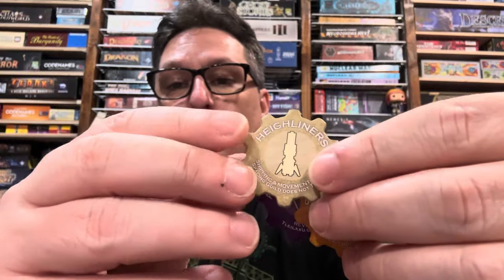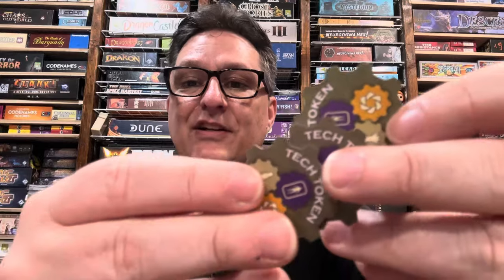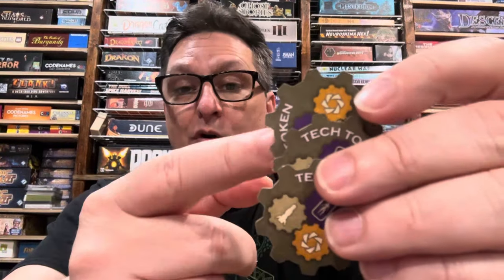These are the actual Tech Tokens from the Ixians and Tleilaxu expansion. They're cardstock, and it explains what the Tech is — the highliners — and the colors match the faction that would start with that Tech Token if that faction is in the game. So if the Ixians are in the game, they start with the highliners; if the Fremen are in the game, they have spice production; and if the Tleilaxu are in the game, they have the axolotl tanks. The backs have a generic design for randomizing which faction gets the Tech Token if more than one of these factions is not in the game — it'll be storm order, so after the storm moves they get assigned.